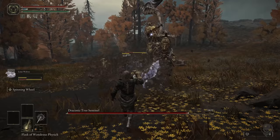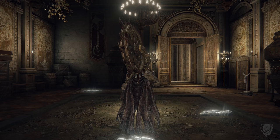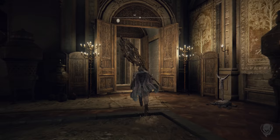I'm going to enter it from the top right corner. To do that you have to defeat the Tree Sentinel — the only thing limiting you from doing this early in the game is your ability to take out this Tree Sentinel. From there we're going to go straight to the East Capital Rampart site of grace.